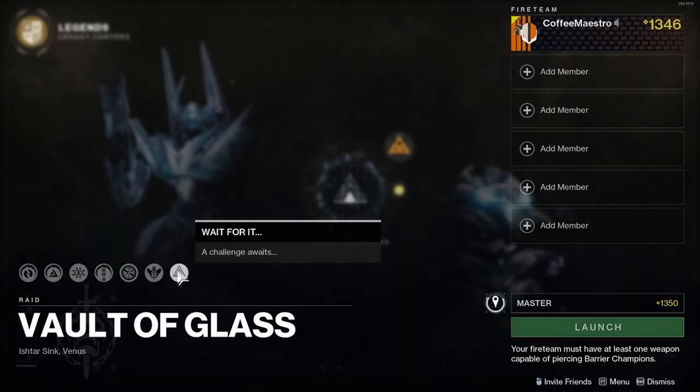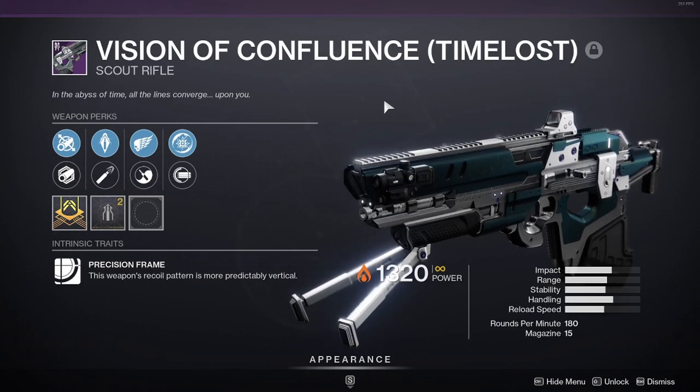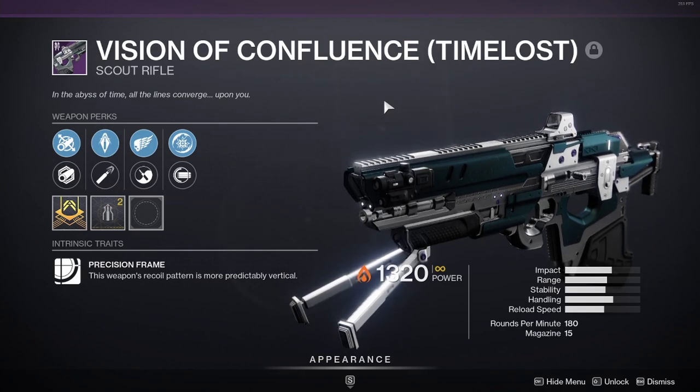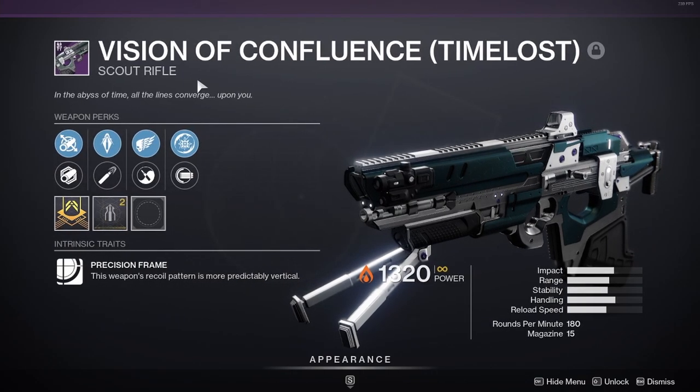With each challenge in the Vault of Glass Master Mode, the Raid Weapon you get as the reward for doing the challenge on Master Mode is different every weekly reset. For the week of July 20, the challenge for Master Vault of Glass is Conflux's Challenge, and the Time-loss Raid Weapon you get when you complete the challenge is the Vision of Confluence Scout Rifle.